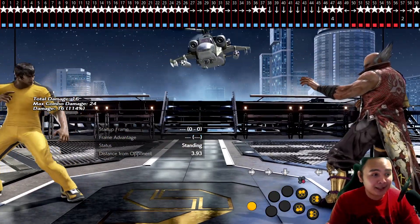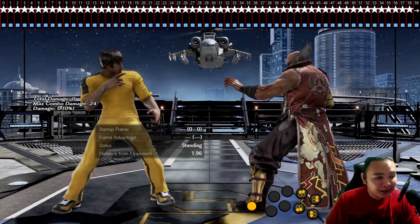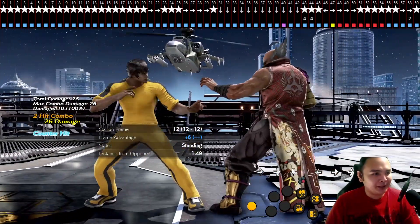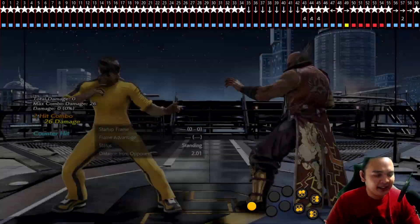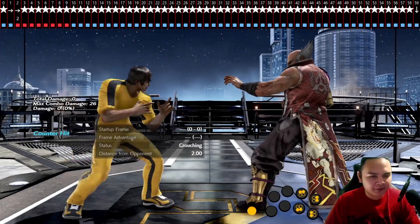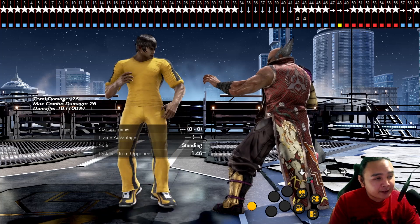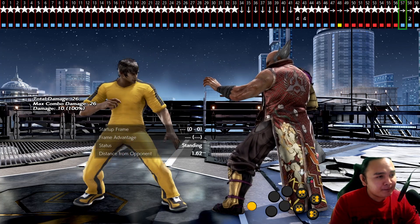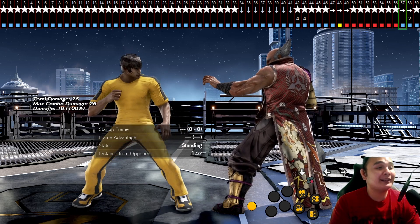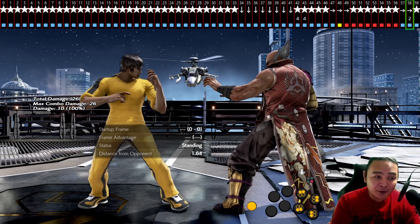The very first blue frame only needs a forward input — not forward plus 2, just forward. So frame-perfect DSS forward 2: the very first blue frame has a forward input, and the next blue frame has forward plus 2. That's how you do a move from DSS. Just remember: no buttons at the very first blue frame.